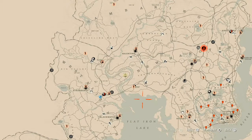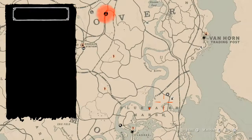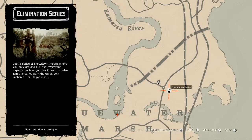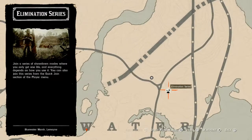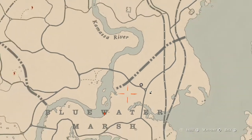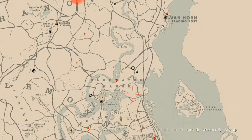Let's get to Madame Nazar's location. Today she is right here above Blue Water — right across the way from the elimination series on the map. She will always pop up near this elimination series at this location, and she will be here until 2 AM Eastern Standard Time, New York time zone.